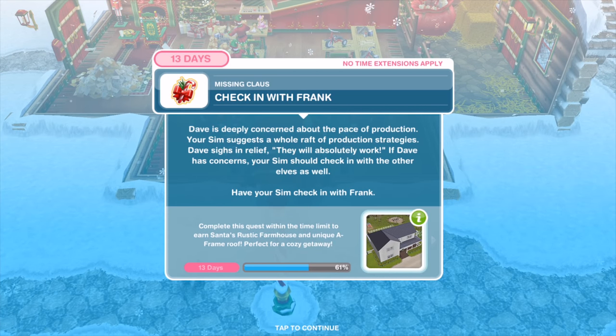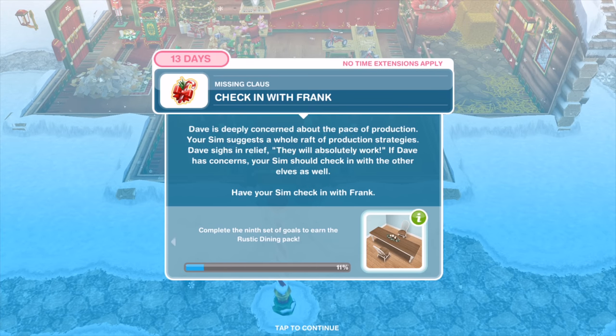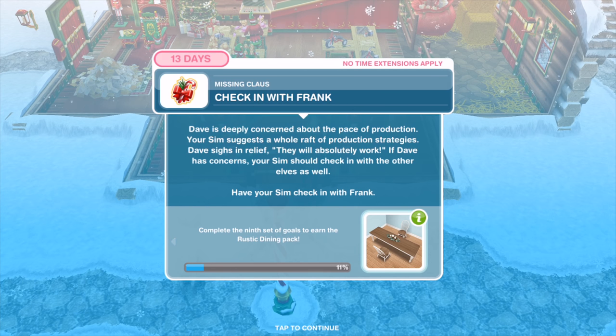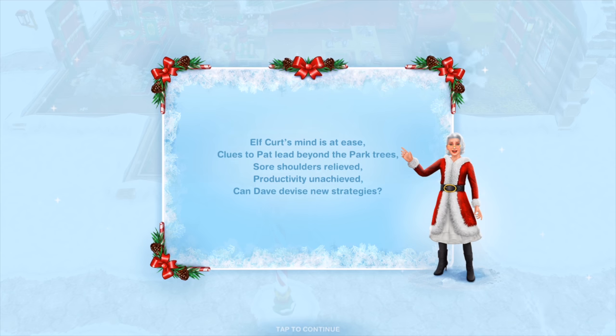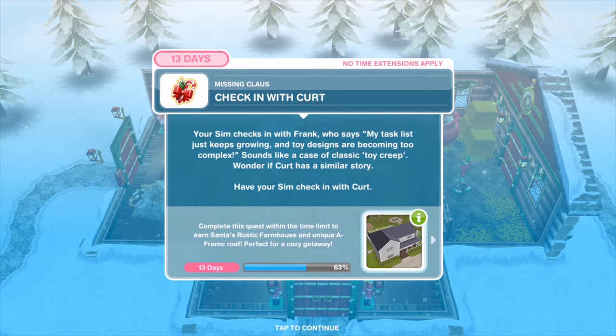Dave is deeply concerned about the pace of production. Your Sim suggests a whole raft of production strategies. Dave sighs with relief — they will absolutely work. Have your Sim check in with Frank for an hour and 15 minutes. Frank says 'my task list just keeps growing — the toy designs are becoming too complex.' Sounds like classic toy creep. Have your Sim check in with Kurt for one hour and 25 minutes.